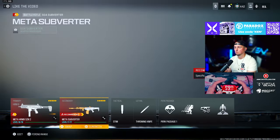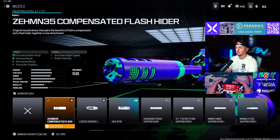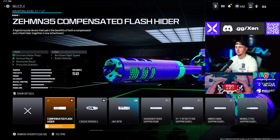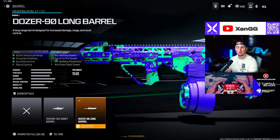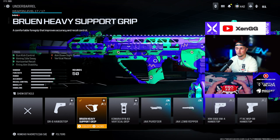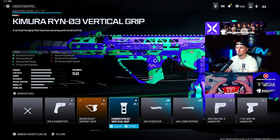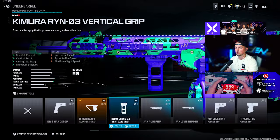Another really solid option is the new battle rifle. It doesn't have a ton of recoil and hits very hard — definitely in the meta. Use the Compensated Flash Hider muzzle, Zimmon 35, Dozer 90 long barrel, Bruin Heavy Support Grip underbarrel. If you have trouble controlling vertical recoil, use the Chimera Ryan 03 vertical grip instead. Round it out with the 50 round drum and Jack Glassless Optic.